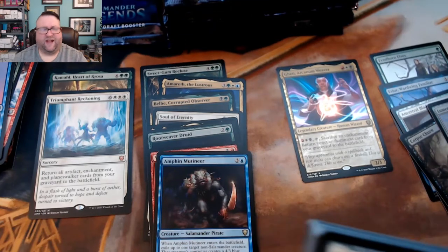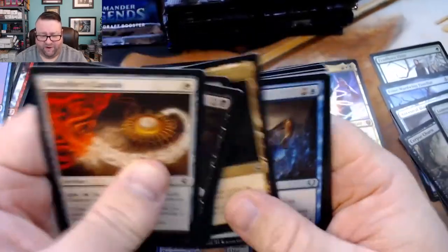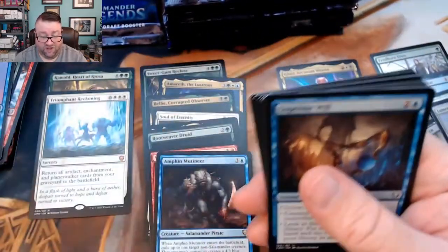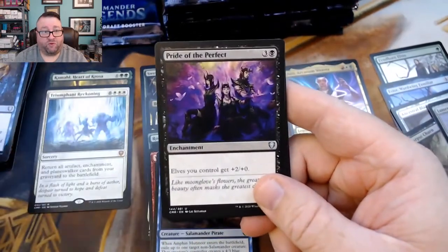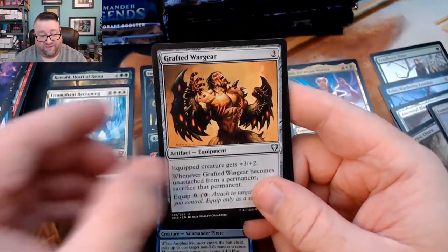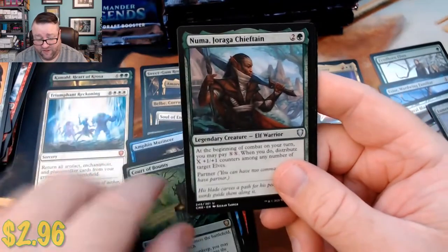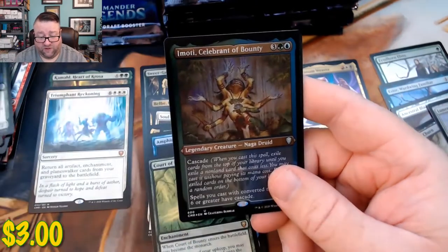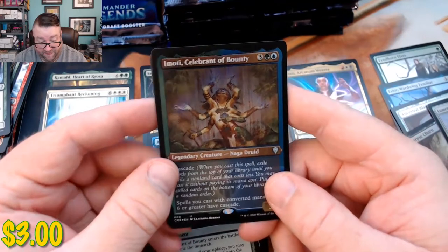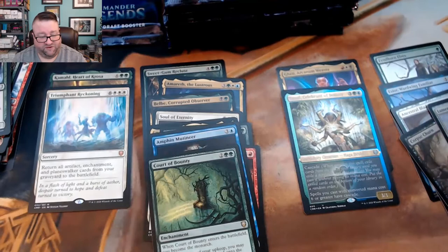So yeah, how y'all doing? How's everyone faring through all this? Things getting better? Things looking up — or are they not looking up? We have Supreme Will, a Pride of the Perfect, a Grafted War Gear, and then a Court of Bounty — not too bad. We got a Numa Jorga Chieftain, a Miara Thorn of the Glade, and then an etched Emoti Celebrant of Bounty. We'll put that in with the rare foils since it's an etched — it's more than your average foil.